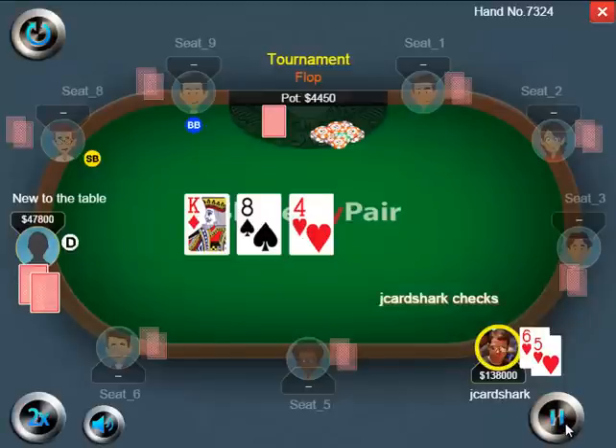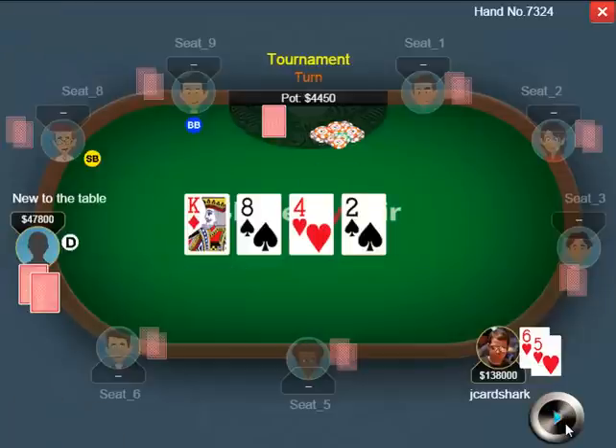So I check and my opponent checks behind. When he checks behind, that generally makes me think he has a lot of marginal made hands in his range — mostly hands like ace-queen, ace-jack, maybe ace-10, and then sporadic hands like pocket queens through any small pair. I think this is a hand my opponent is going to try to get to showdown with. So knowing that, should I try to bluff?